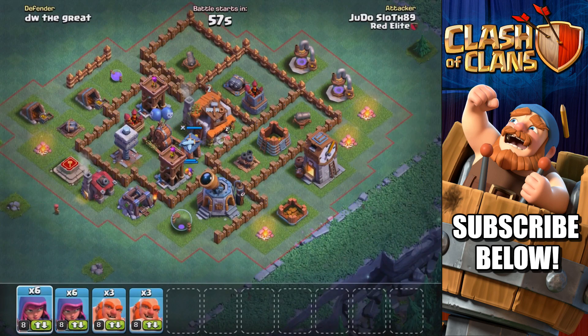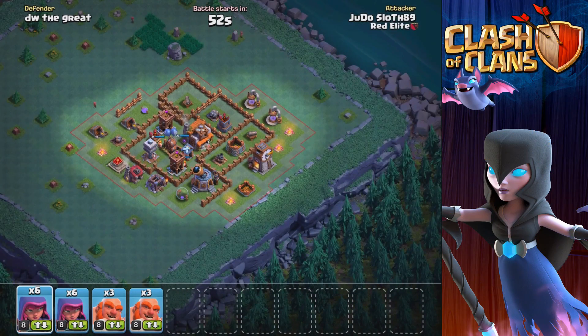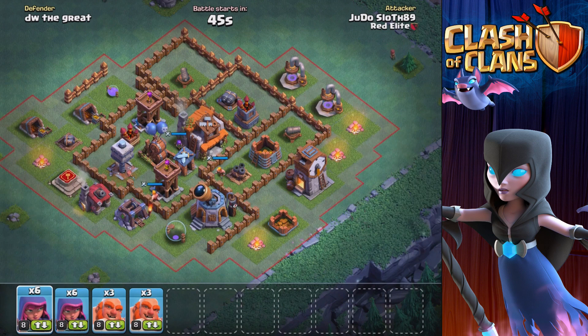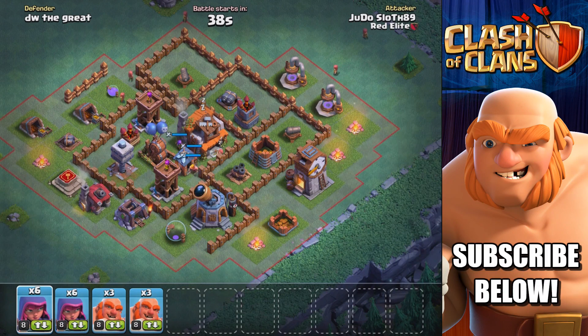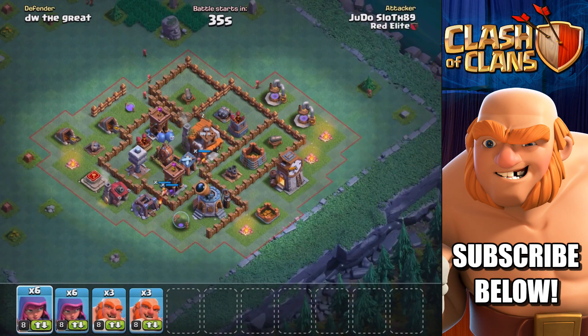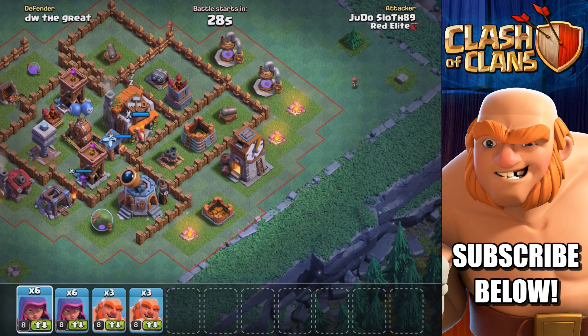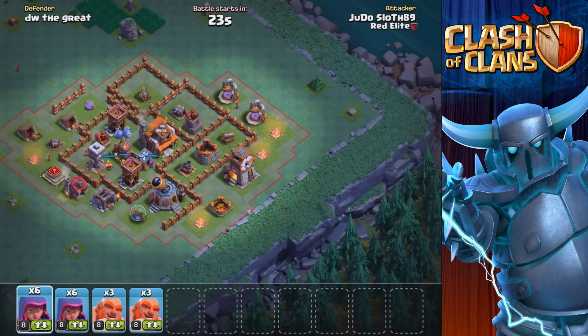Checking out this first base — DW the Great — the multi-mortar is in there and definitely going to cause us a little bit of trouble. Just trying to scout around and see how we might want to take this base for the two-star. I kind of need to get into that multi-mortar pretty quickly to get that down and then we might have a chance with the Giants and Archers. The clock tower is there and it is a high HP building.